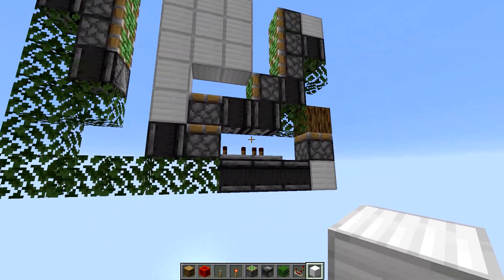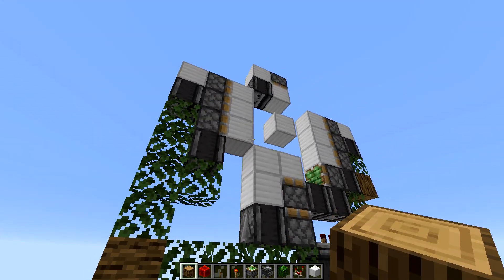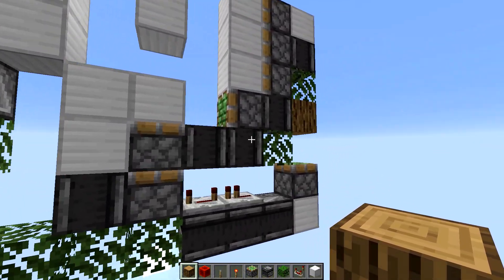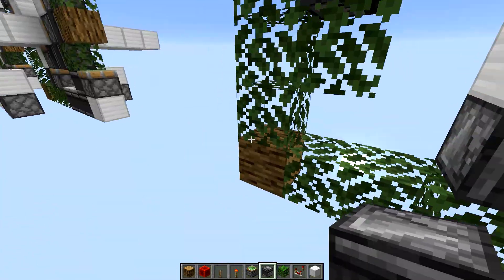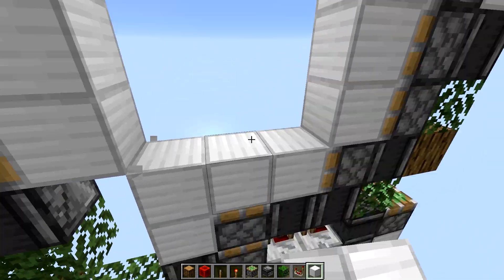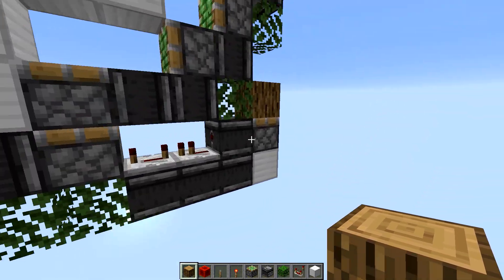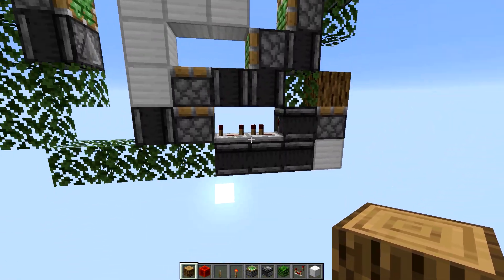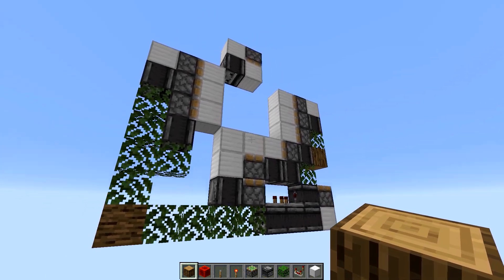I think that's it. Let's check. What did I do wrong? Move that one there. Now let's try that. Yeah. Don't forget your block right there to power this — put it there. Boom. Now let's do the opening system.